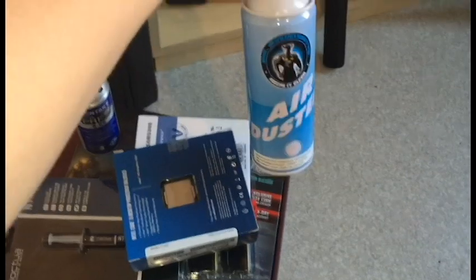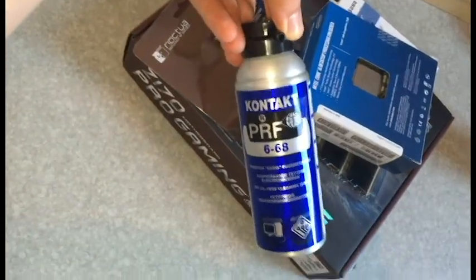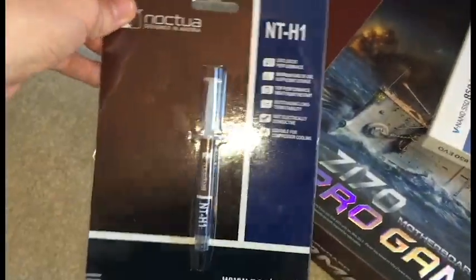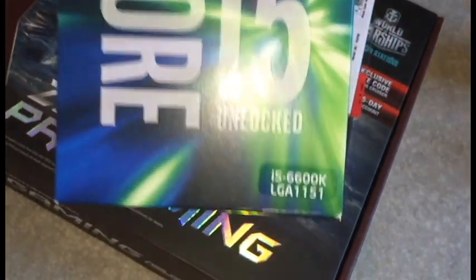Here are the godly new parts. This is the alcohol that I'm about to use - not to drink - but to actually clean up the old processor, the heat sink, and stuff like that. That's thermal paste. And basically this right here is the beauty: Intel Core i5-6600K. I just bought it - it looks amazing. I'm gonna upgrade my PC tomorrow and it's gonna be in this same video.